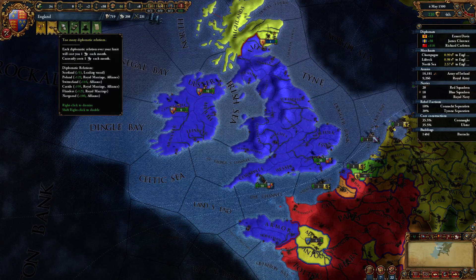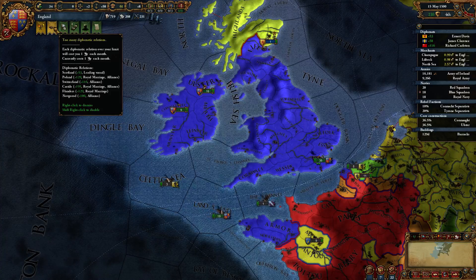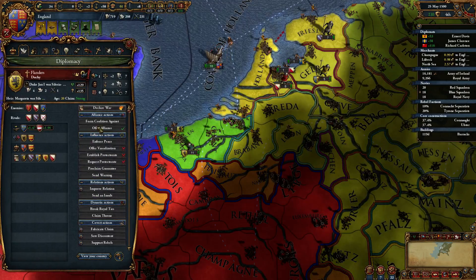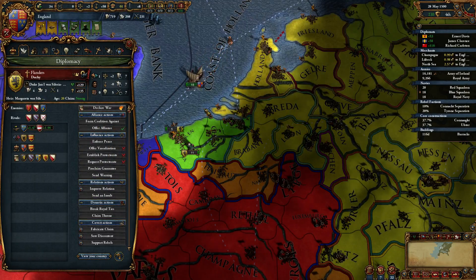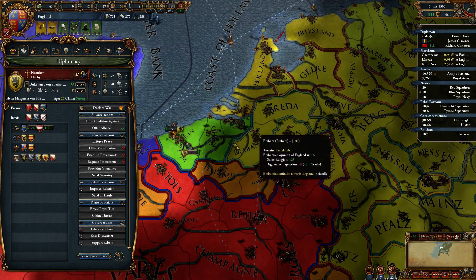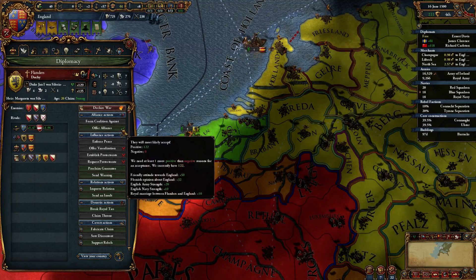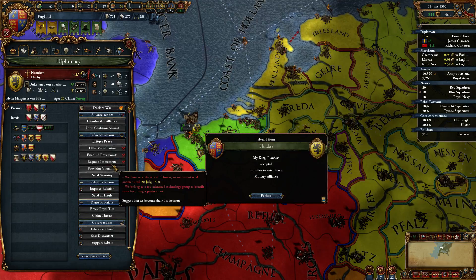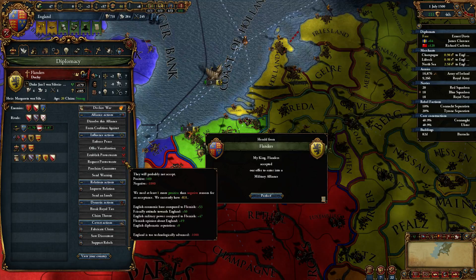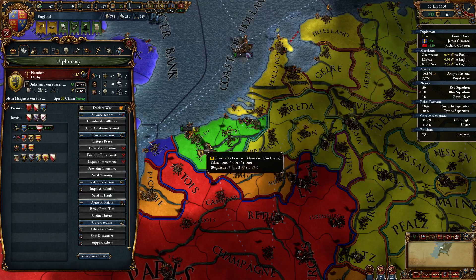Too many diplomatic relations. Switzerland has an alliance with me. Castile, Flanders, and Navarraud. So Flanders, you guys love me. I have no diplomatic ascent. We can improve with Scotland later. So you would like to have an alliance with me, I'm sure. Okay, so there are now our allies — 179.